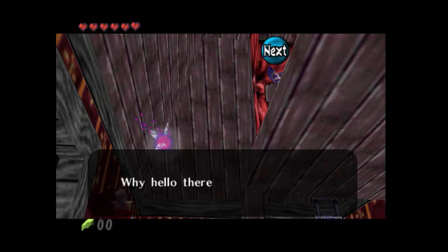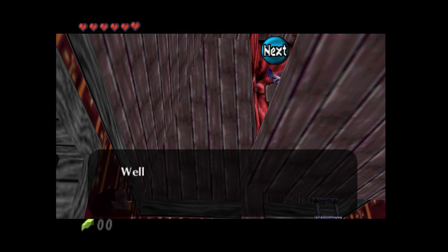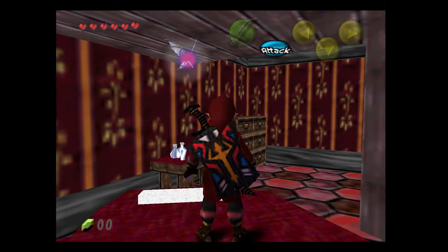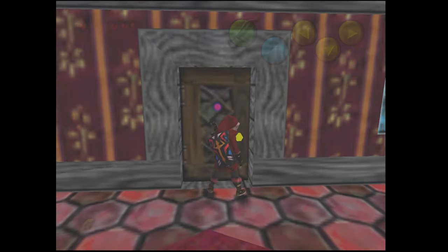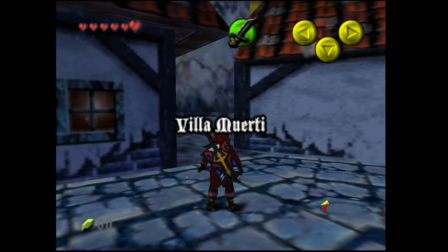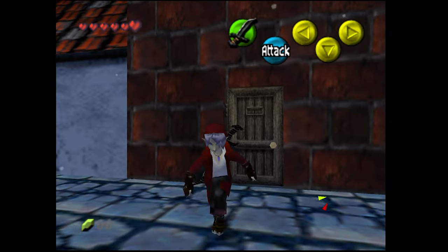Talking to the skeleton NPC: 'Why hello there, smoothie. I'm shocked you are running around town - everyone is shocked from the kidnapping.' He calls Link a 'smoothie' because he has nice skin, joking that he himself is already dead, just a bag of bones. Back outside there's another creepy door that won't open.